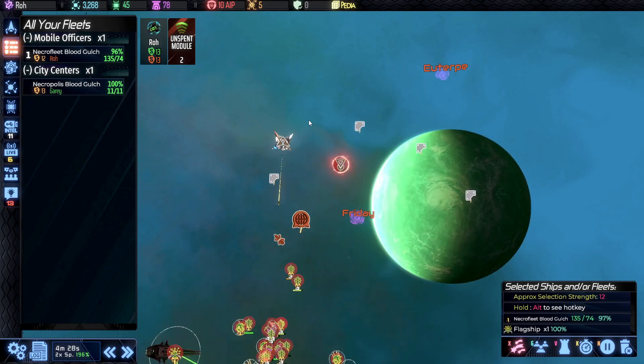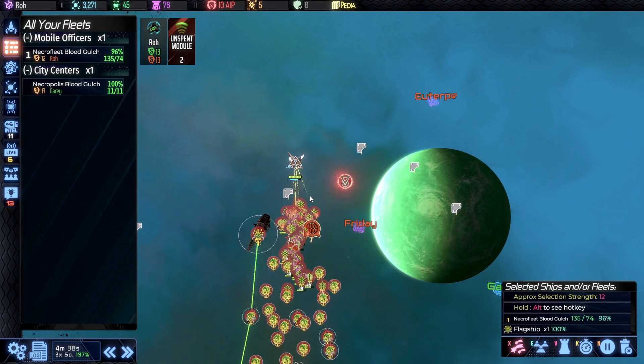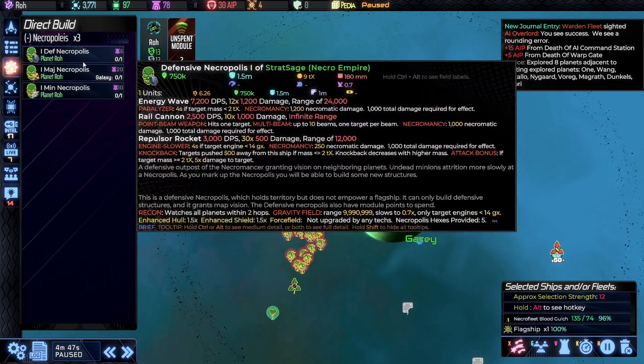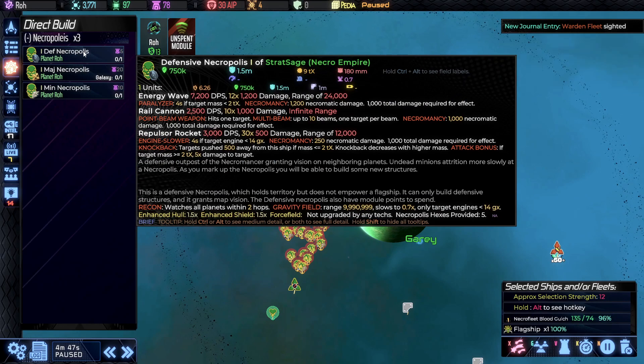Eventually we're going to want to conquer more territory, and this works very similarly to what we've seen in the past. We knock out this command station, and then we can build a Necropolis. There are three different types. The defensive Necropolis is the cheapest — notice these all cost essence, so we're actually spending resources to expand rather than gaining them. Defensive Necropolises give us vision on nearby planets and more ability to build defensive structures, making them really good for choke points and similar strategic positions in the galaxy.